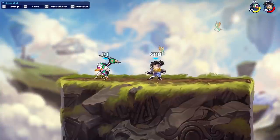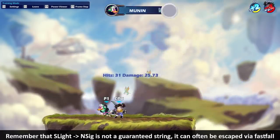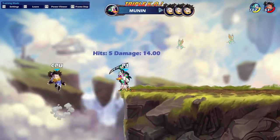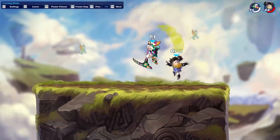So if you catch someone's dodge and you want to sidelight into NSig them to KO, it's not necessarily guaranteed. You have to hit the sidelight in a very specific way — maybe up high so that they can't fast fall it — or your opponent has to miss the fast fall input, which to be fair is not the easiest thing to hit, but they still can do it.